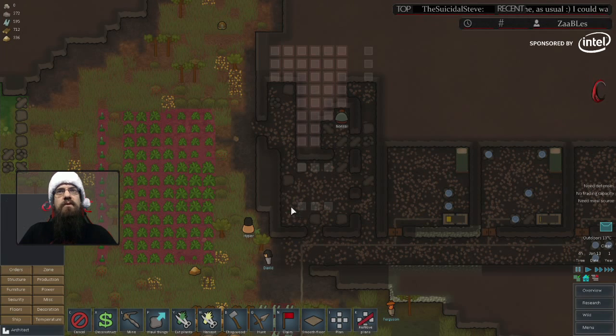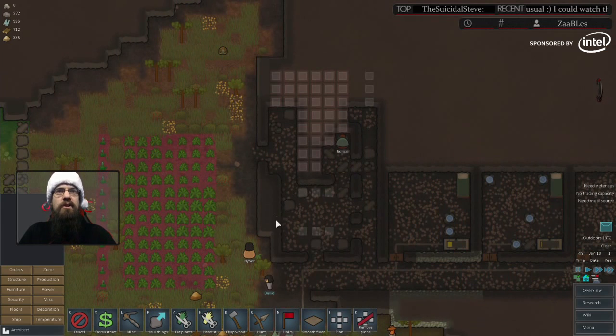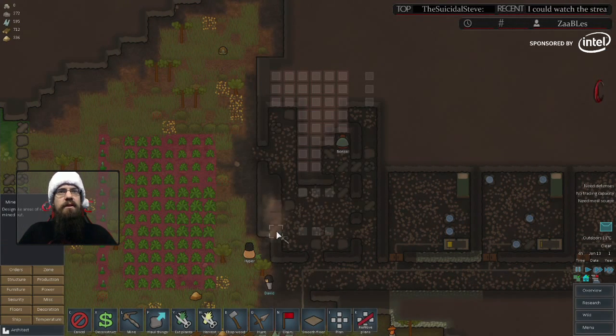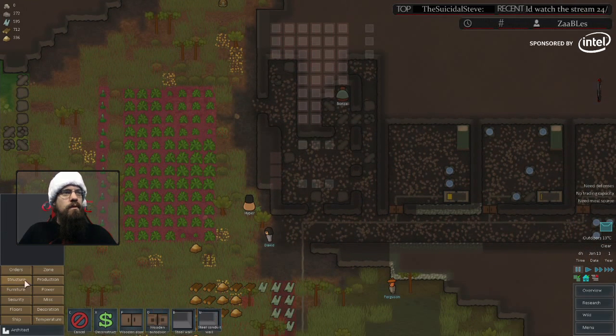I don't know if I'll be able to fit three tables in this room now that I'm looking at it. We may need to bump it out a little bit — actually, I can just carve into that wall, that'll be fine. I'll just carve right into there. And since that'll make that side come off, I'll put that there.